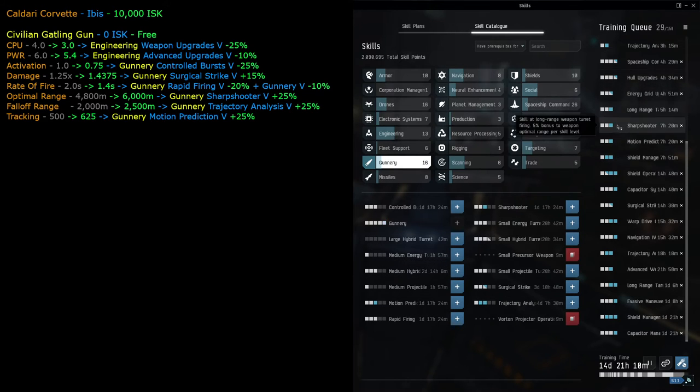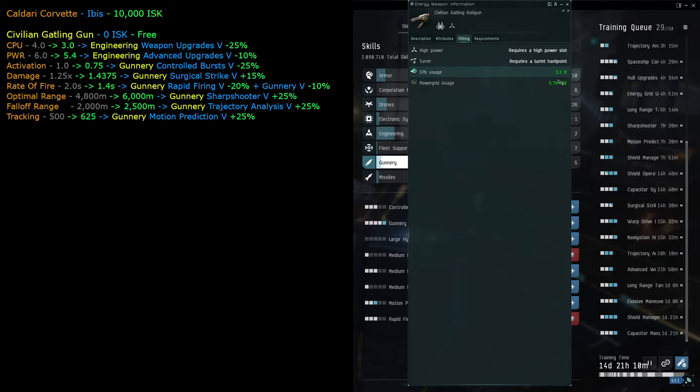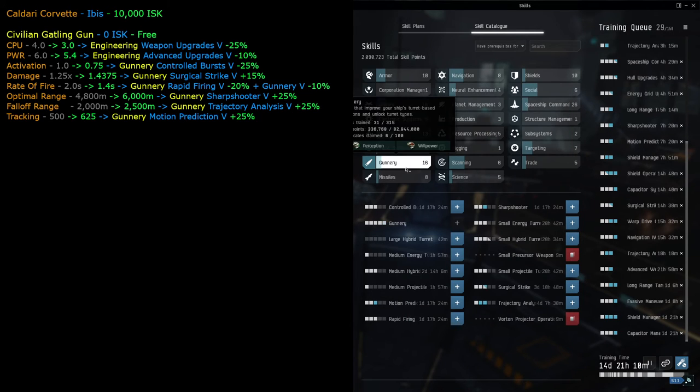So we've covered: controlled bursts, trajectory analysis, motion prediction, gunnery, rapid firing, sharpshooter, and surgical strike. All these skills for the green numbers are added to the skill tree. These pretty much help every type of turret - hybrid turrets, projectile turrets, and energy turrets. They help small turrets, medium turrets, and even large ones - every single turret type.